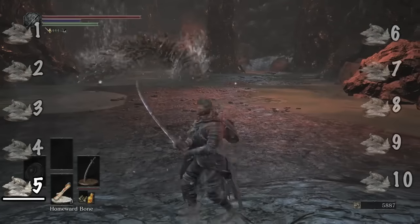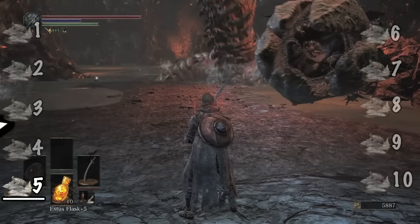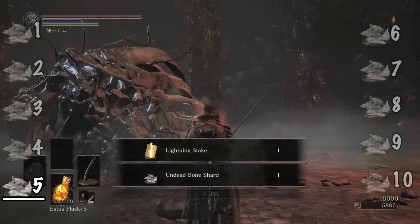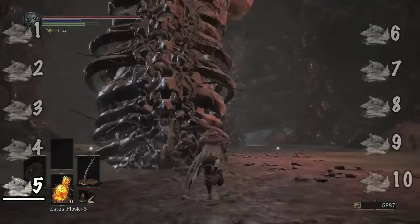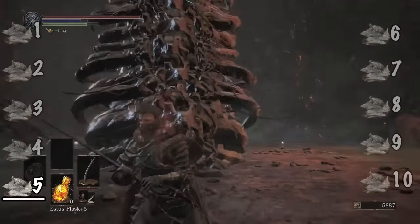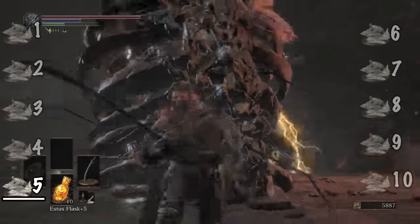You know that giant lightning-shooting worm that likes to murder you while giant arrows are shooting at you in the Smouldering Lake? If you kill it, it'll drop an Undead Bone Shard. The best way to do this is to lure it out near the Old Demon King bonfire, and wail at it while it's shooting lightning the wrong way. Then rinse and repeat.